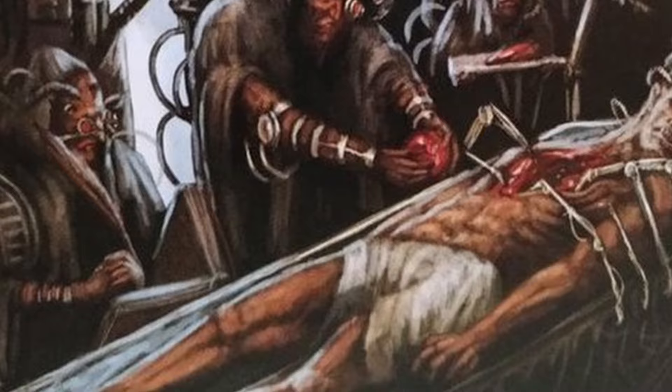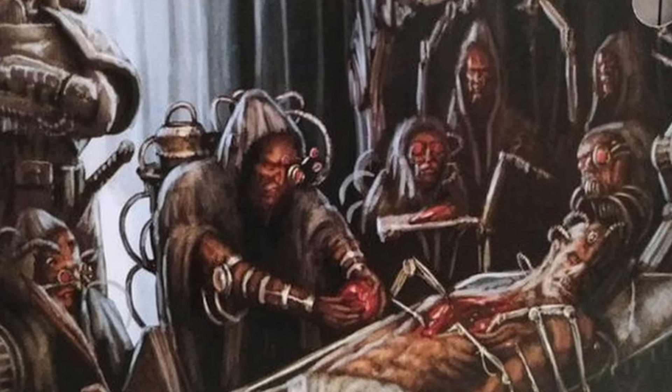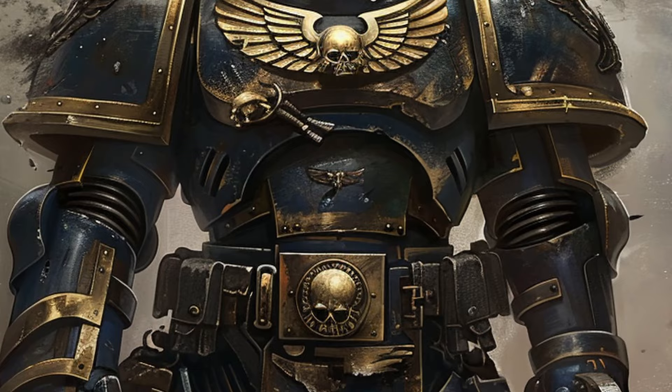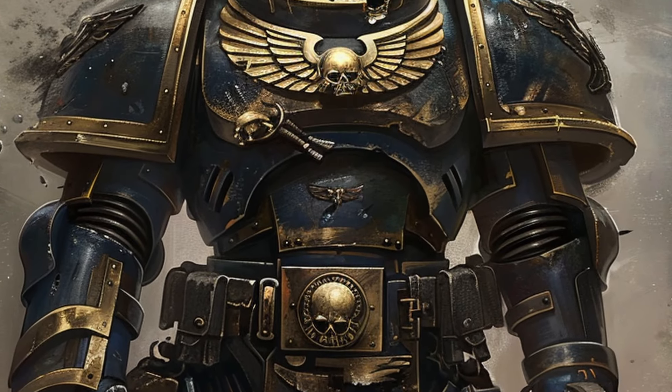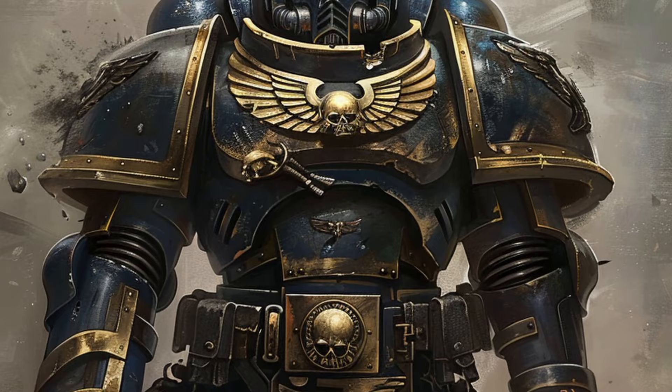Today we'll be taking a look at the absolutely brutal process of creating space marines in the Warhammer universe, breaking down every phase that makes these superhumans the defenders of humankind. If you want to find out how these power armor-clad super chads earn the nickname Angel of Death, feel free to stick around.